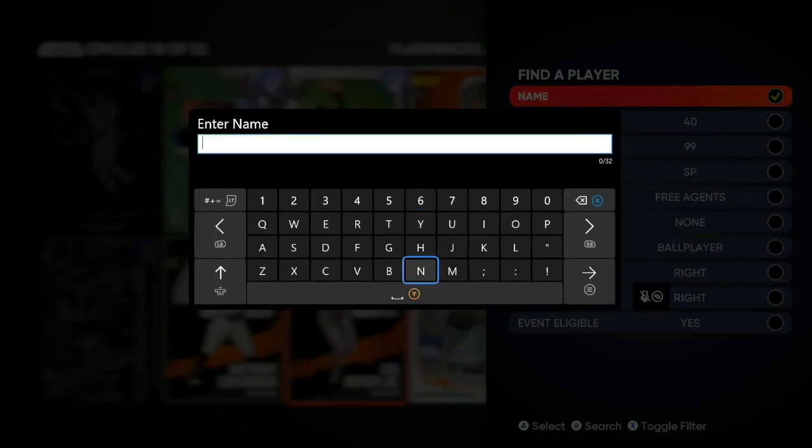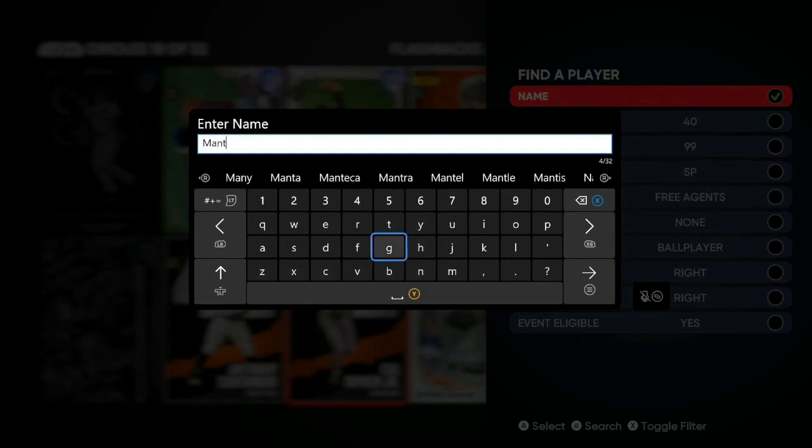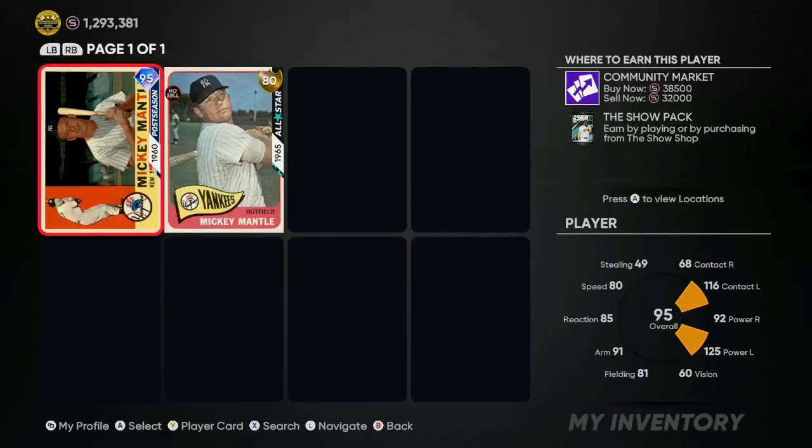The main card I was going after was Mickey Mantle. The 95 overall Mickey Mantle right here is 38,500. His price went down and went up — right now he has about a 6,500 gap, so that's going to give you after tax about 3,000 profit every single time. Earlier today he was going for about 41,000 to 43,000 stubs, which was putting you in the 10,000 range — making between 6,500 and 7,000 stubs.